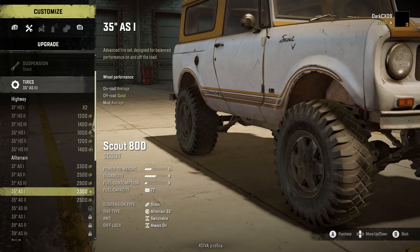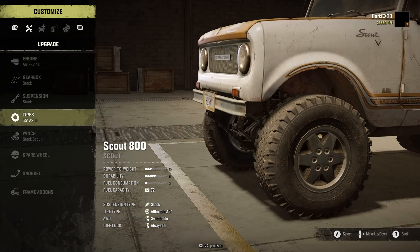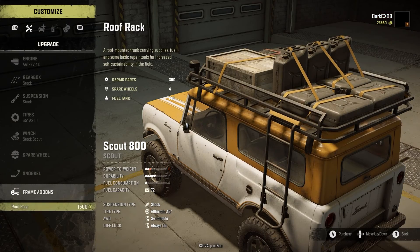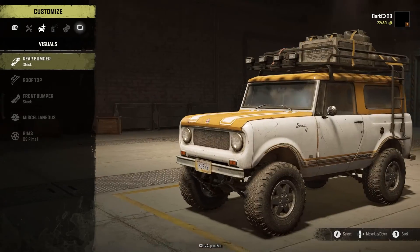We can actually sell those in the future if we want to get a little money out of them, but we're okay right now. There's a winch for 10 grand — we can grab an autonomous scout, but I'll hold off for now. Let's get this frame add-on and definitely get a roof rack. Look at that, it's beautiful.